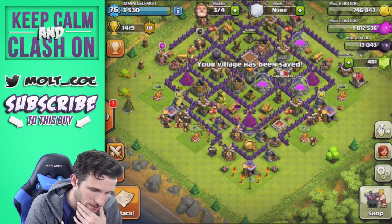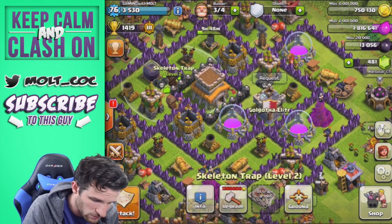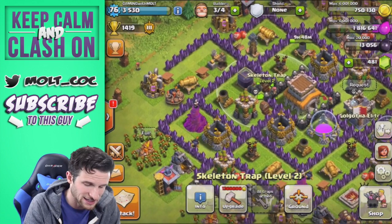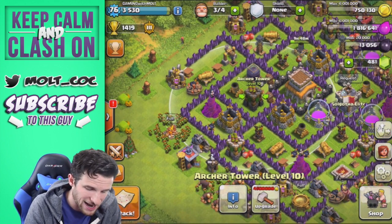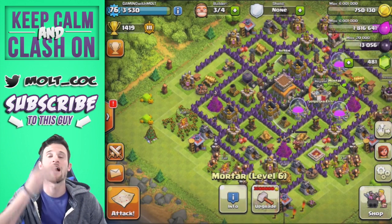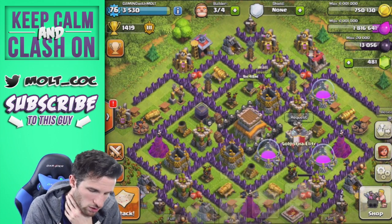You can see I've got an interesting army comp trained up — some giants, some archers, and some goblins. We can go to info on the skeleton traps and see that three are going to spawn, so six troops total will come out and distract. As they come out and get pulled out, we're going to have our archer towers and mortars responding. Almost all of the mortars cover the trap areas, so when the skeleton troops come out, the mortars are going to be wrecking whatever is attacking them — that's going to be great.